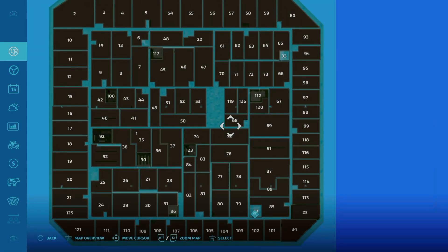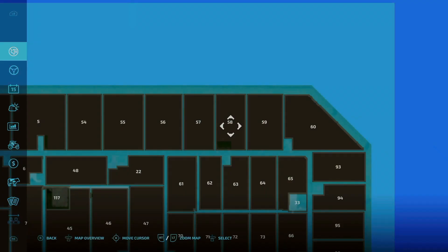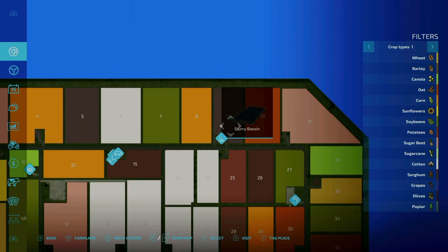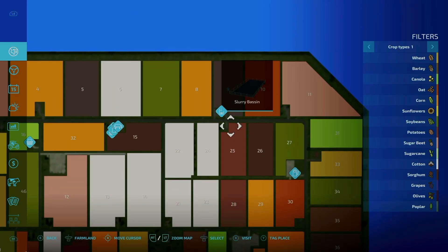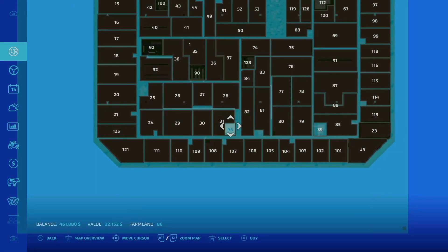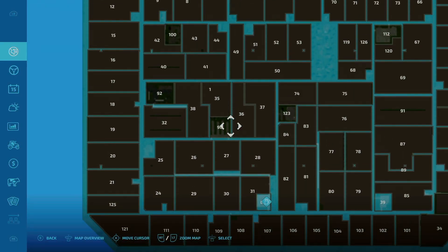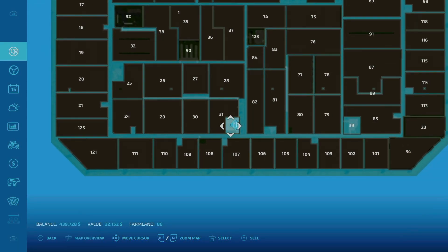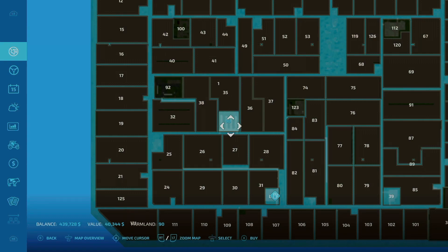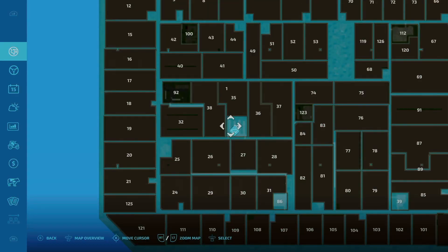Farmland number 58 is next — up here, this is field number 9, but if you buy it there is a slurry base in here, a little slurry silo right on the side of the field, so that is a hidden purchase point. Farmland number 86 is next, down here — there is more storage and another fuel tank. Then farmland number 90 for $22,152, and farmland number 90 for $40,344, which is a bunch of pig barns.